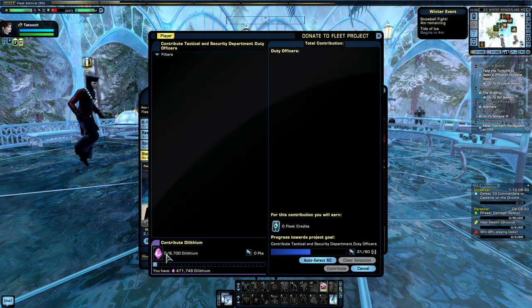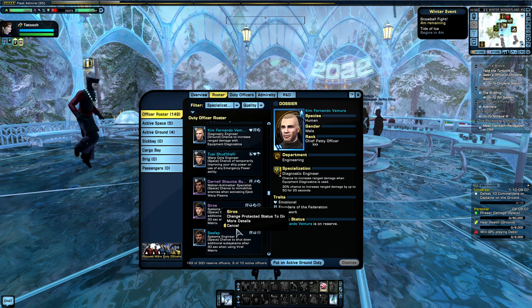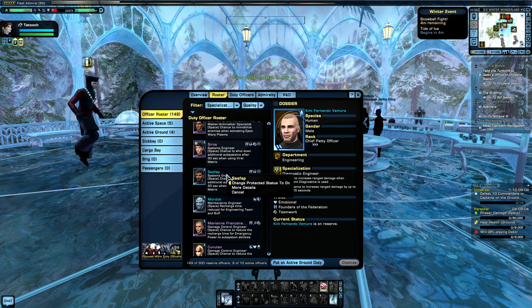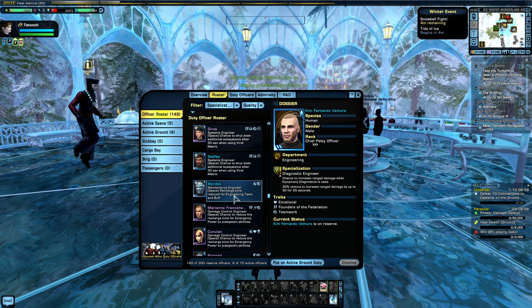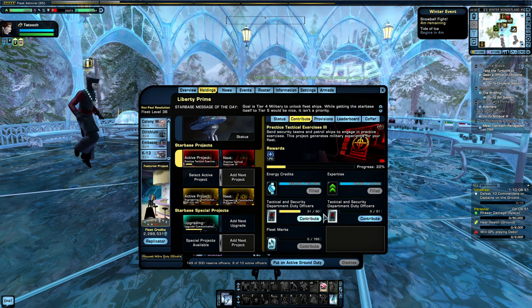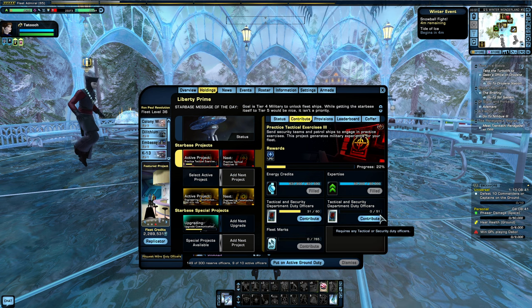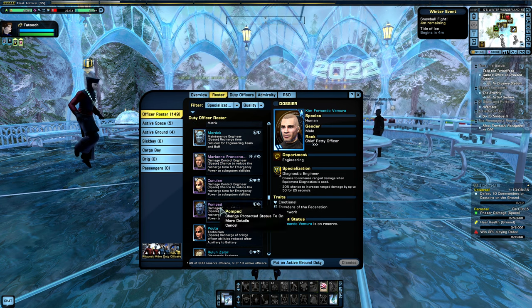From what they said on the forums, the whole reason for doing this was to encourage people to put Dilithium in — to make it a new Dilithium sink for all the people who have too much Dilithium. But I'm not certain it's ever actually going to work that way. And honestly, if that was their end goal, why didn't they just remove the officer requirement and replace it with Dilithium? Why is it still here? Like, what are we doing — are we grinding these officers up into some kind of bridge officer paste? Why do we have to dump so many officers into fleet projects?